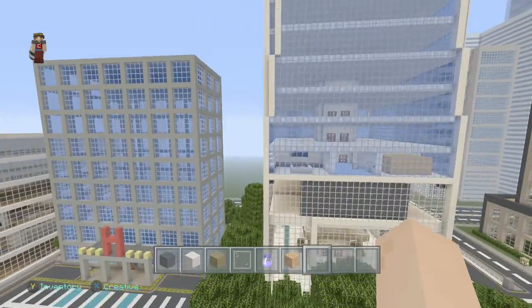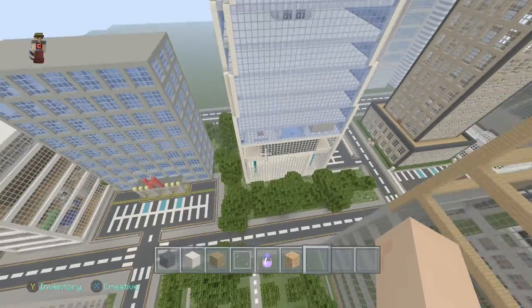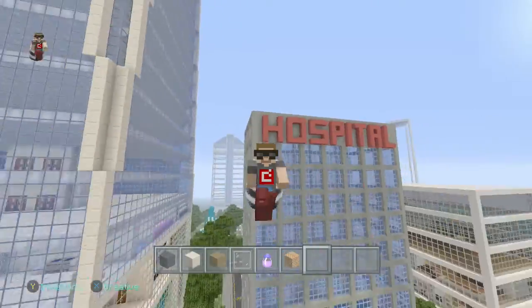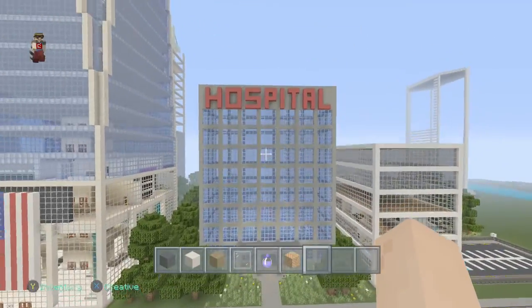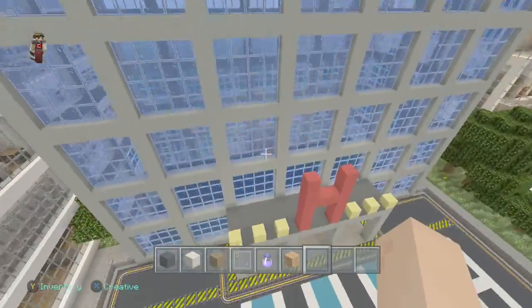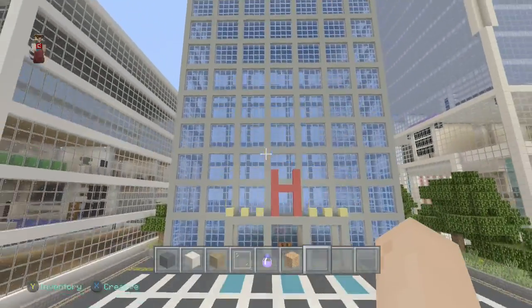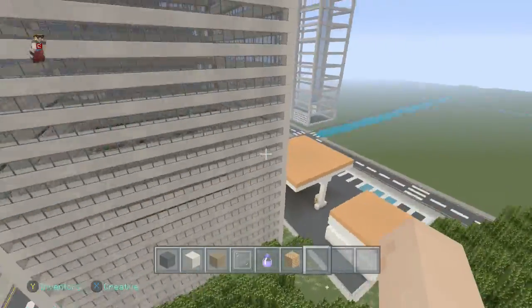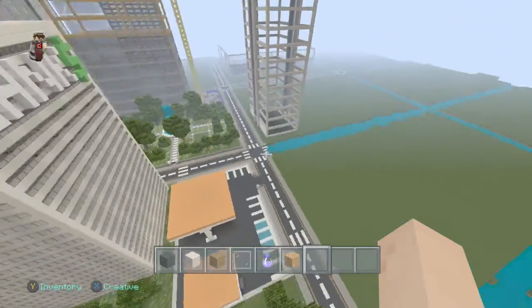I didn't like the Freedom Tower either — it was all glass. And then the hospital right here, blue glass. It doesn't look terrible, but most of this stuff was built completely randomly. I just wanted to make buildings as quickly as possible. That's the type of city this is.